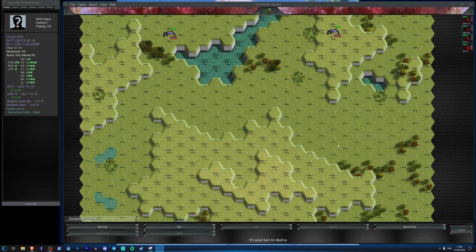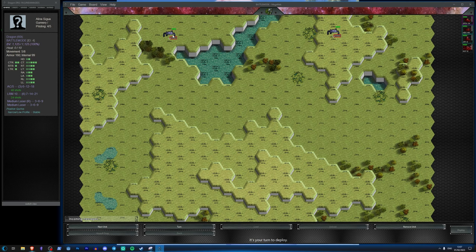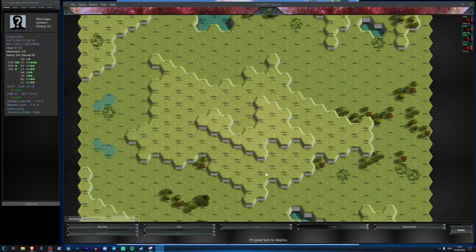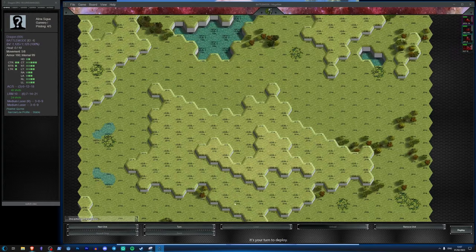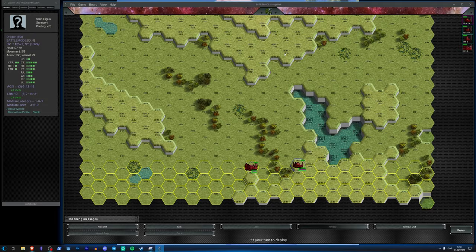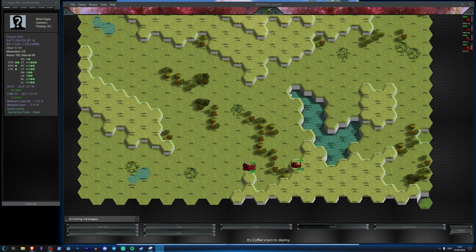I'm going to put the Dragon up here on the wing, and then have the Atlas, Hunchback, and Jenner moving into the center. Coffee's placed the Orion in the center — along with those Kintaros, that's a pretty scary threat. The Orion isn't particularly quick though, and in the past I've beaten Coffee by outmaneuvering him and making him make a mistake where he leaves a unit out in the open.